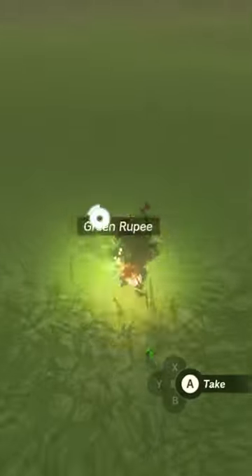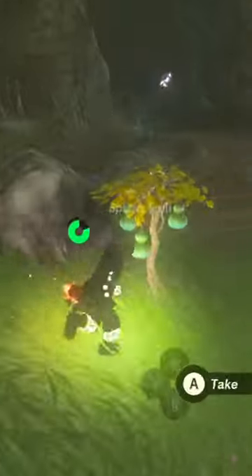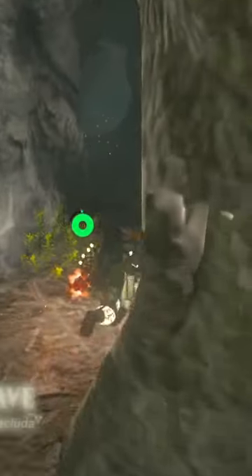In Tears of the Kingdom, there are small, glowing, rabbit-like creatures called Bloopies. Dealing damage to these will cause them to drop Rupees, but make sure not to defeat them, as they would run away towards the entrance of a nearby cave.